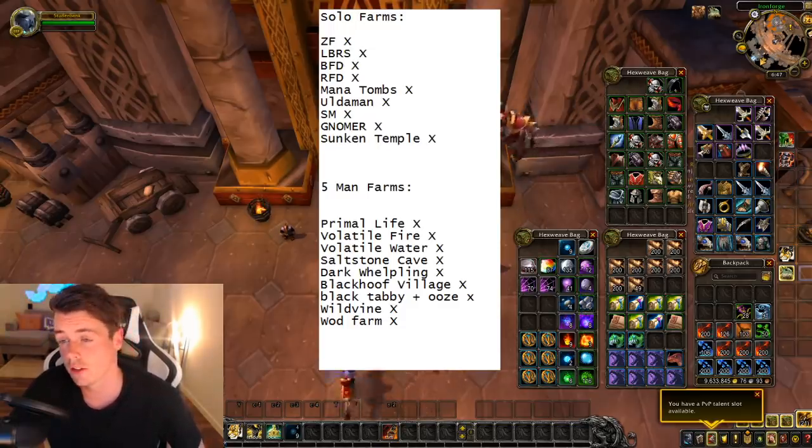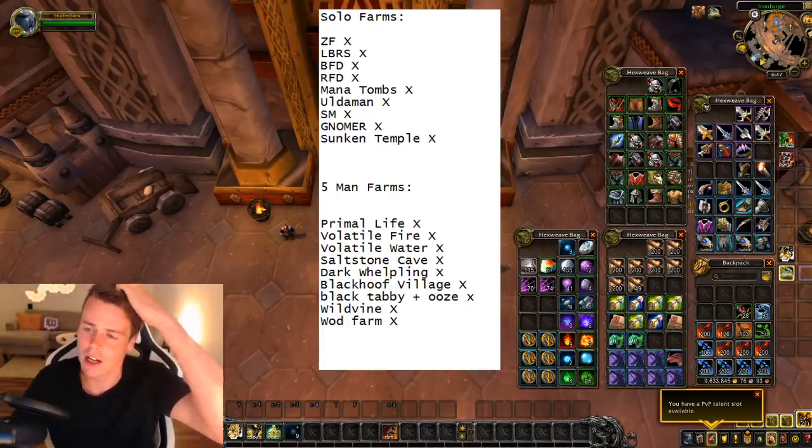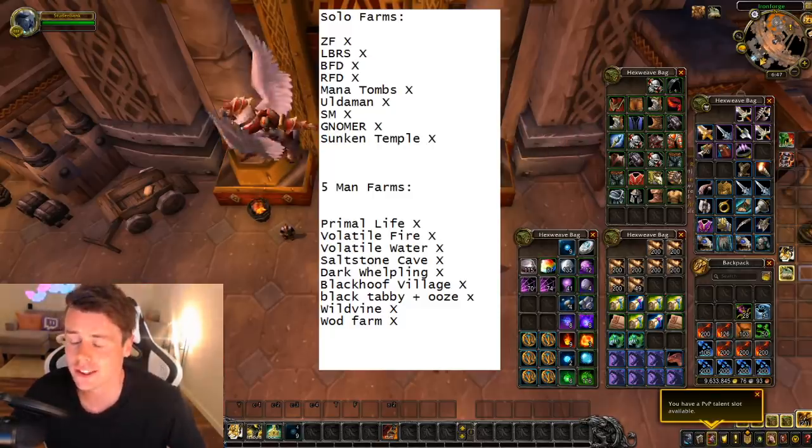Then we have the material farms — some of these are guaranteed gold. Like Primal Life, Volatile Fire, Volatile Water, and the Whiptail farm. I also did Soulstone Cave, Blackhoof Village, and the WoD farm. The WoD farm is just killing a lot of Orcs in Talador; you do that farm because you kill a lot of Orcs at once and the only thing you're after is WoD world drop epics. Then we did a couple of battle pet farms too — the Dark Whelpling and the Black Tabby plus Oozing. I got a bunch of Dark Whelplings and two Oozlings, but sadly didn't get the Black Tabby.